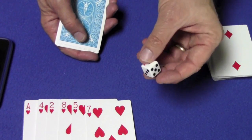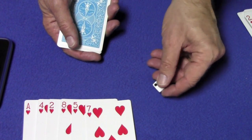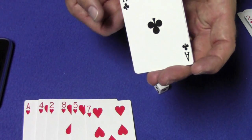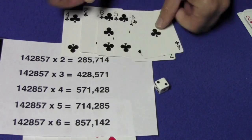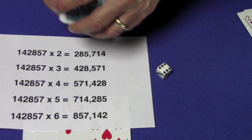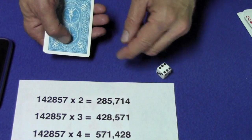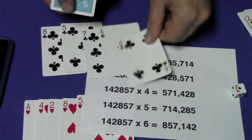When they roll a die or give you a number between two and six, you immediately multiply that number in your head by seven. If it's two, two times seven is fourteen — which means you need to get the four to the bottom. Three times seven is twenty-one, so you need the ace at the bottom. If they roll a six, six times seven is forty-two — you need the two at the bottom. That way, when you multiply one, four, two, eight, five, seven times six, it will be eight hundred and fifty-seven thousand, one hundred and forty-two.